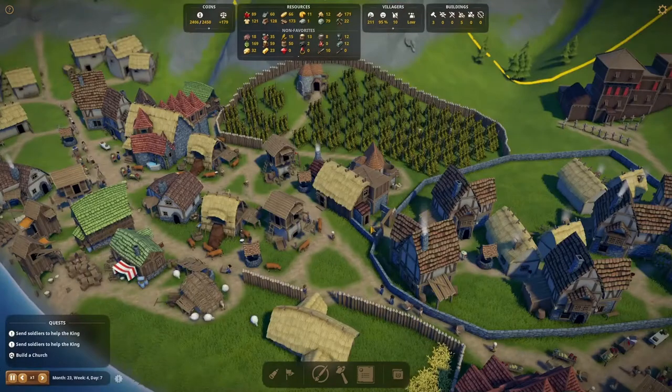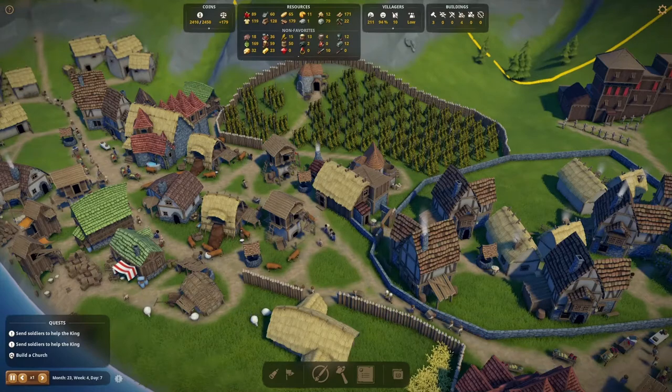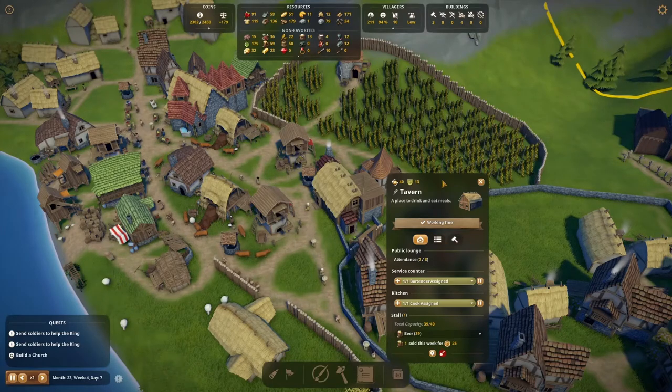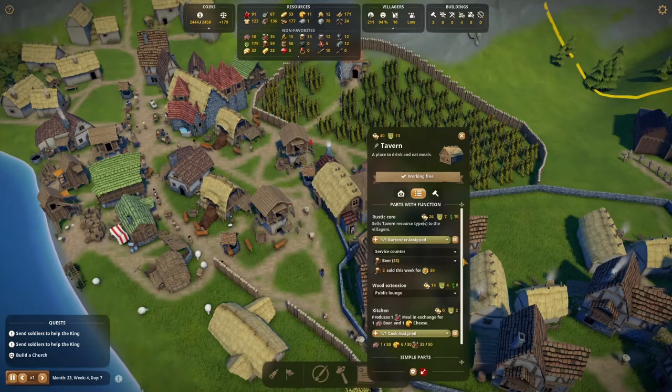To make sure people will visit the tavern, surround the houses with a wall and integrate the exit or entrance with the tavern, equipped with two doors. In this way, people are always reminded to grab a beer before going home or going to work. Excellent!